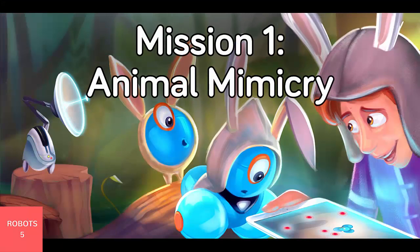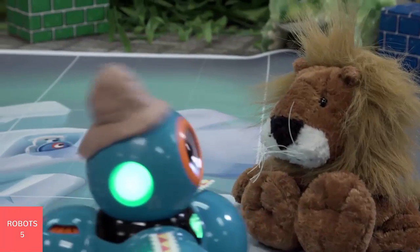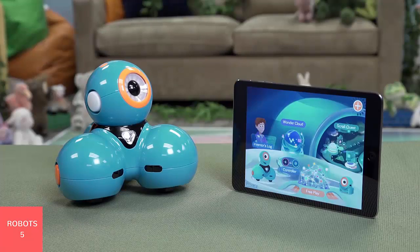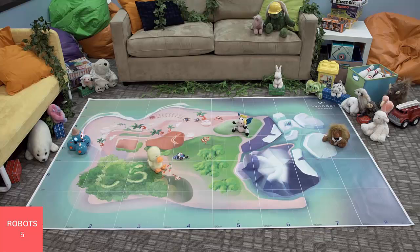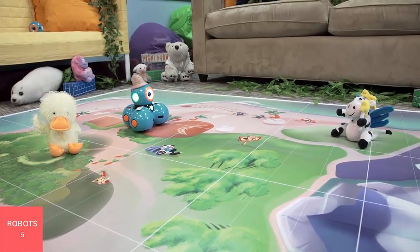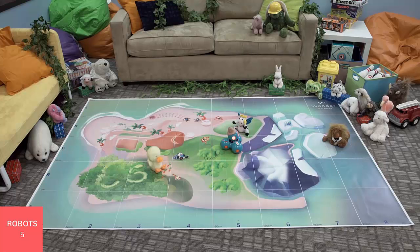Mission one: Animal Mimicry. Dash needs to explore the island to find out where animals are without disturbing them. Help Dash visit four places to record and play back the unique sounds of an exotic species. You will need Dash and a tablet. Start Dash at C1, make Dash move to rows three, five, and seven. At each row, make Dash turn on a red light, wait one second, turn on a green light, and play an animal sound.